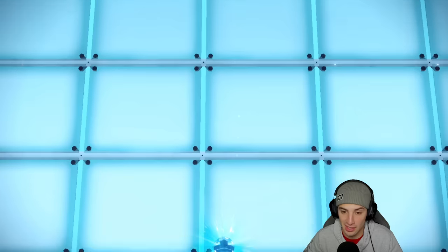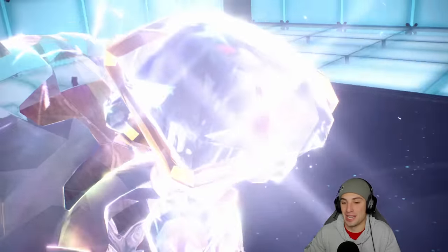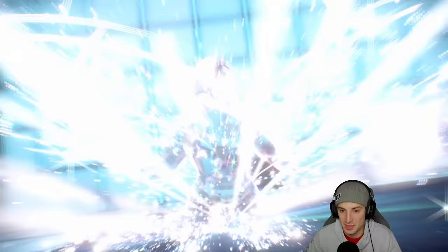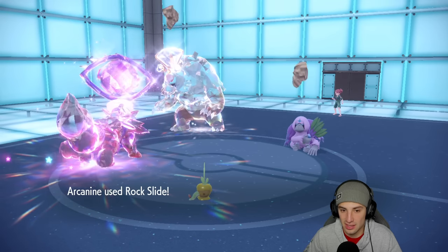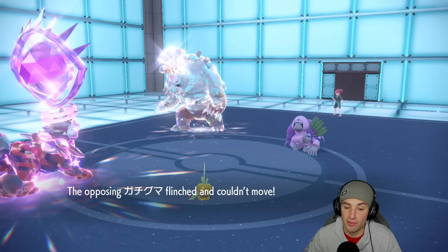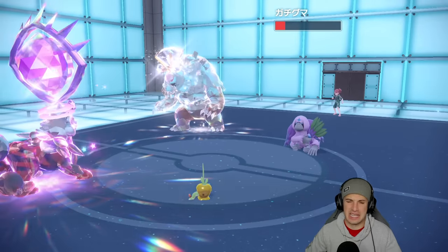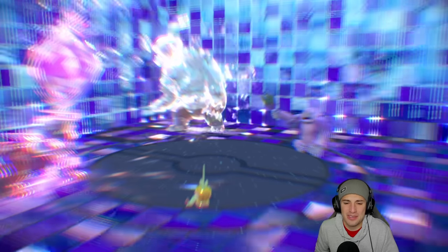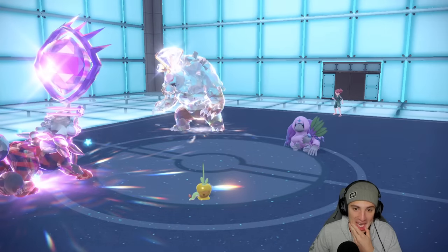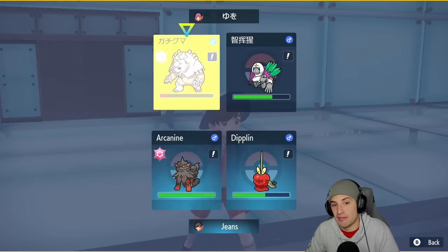Ursaluna comes out — Normal Tera, so I was correct to Close Combat that slot earlier — smart play. Rock Slide comes out, do some nice damage, get a flinch — that's got to be Ursaluna. Grass Knot does damage on the heavy Pokemon. Now that Trick Room and Tailwind are both out, Diplin is actually faster than this Ursaluna.